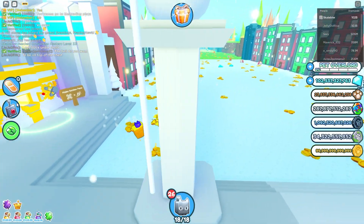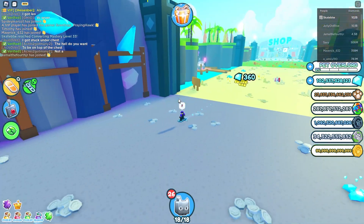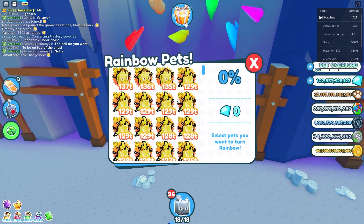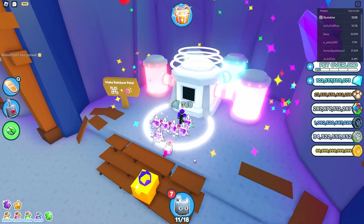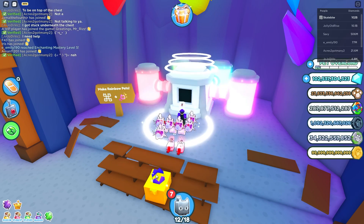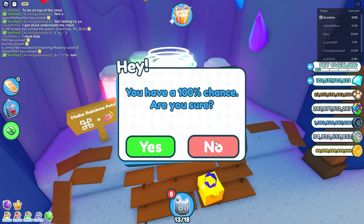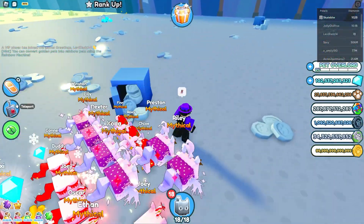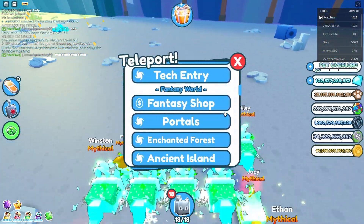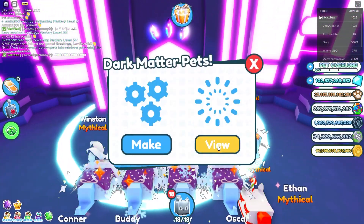Next we move on to the rainbow machine at the beach — actually at the mine. Once we're here, we're going to convert. These are the ones we're going to be converting to dark matter because I don't think they'll sell as rainbows, but if they're dark matter I think they will. These were selling well when the update first came out, but I'm late on this video because I was gone for Christmas. Now we head over to dark tech and shove them in the machine.